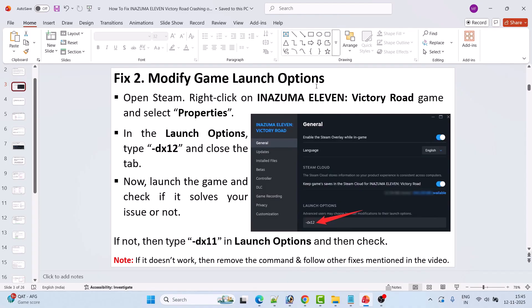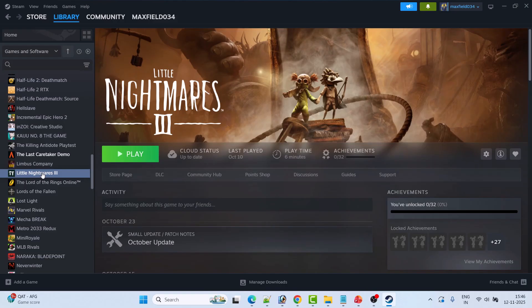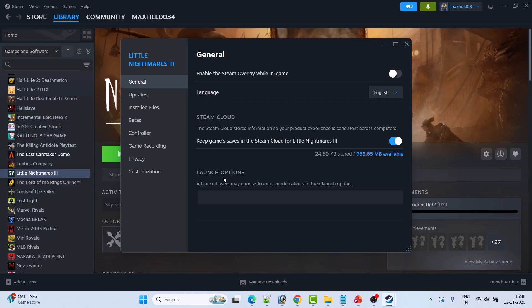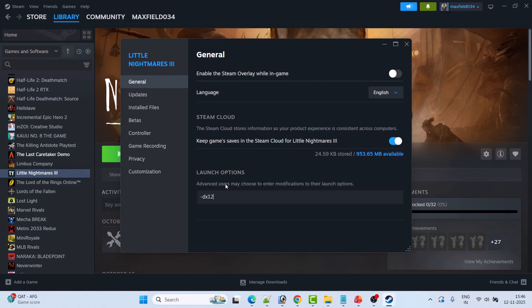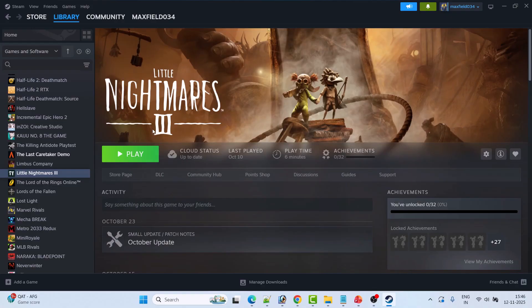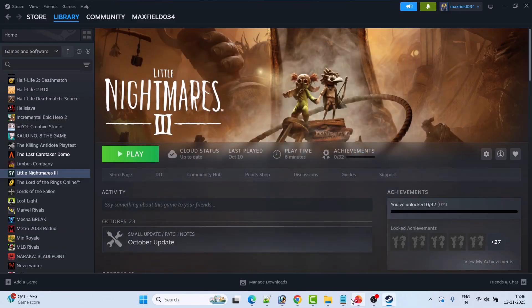Fix 2 is to modify the game launch option. Open Steam, go to Library, right-click on Inazuma 11 Victory Road and select Properties. In the launch options, type "-dx12", close the tab and launch the game to check. If that doesn't work, go back to Properties and type "-dx11" instead. If it's still not working, remove the command from launch options and follow other fixes.